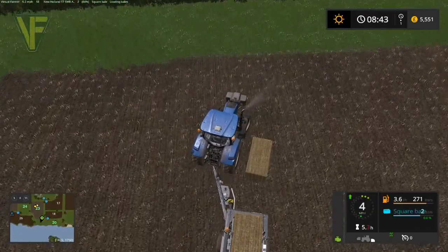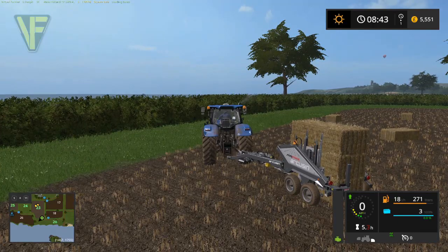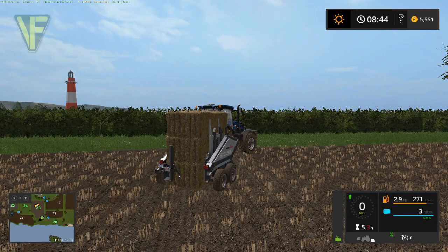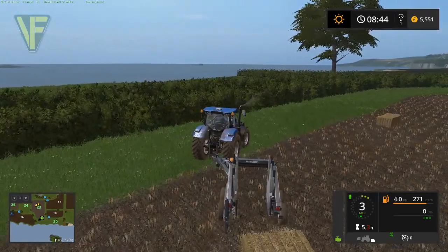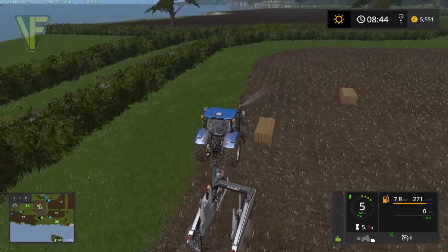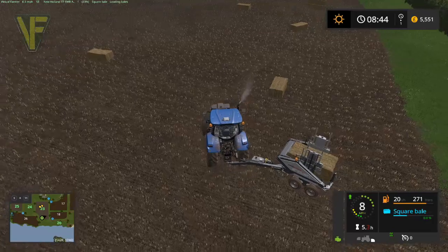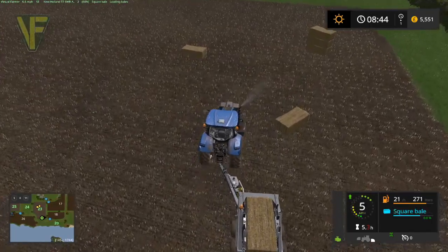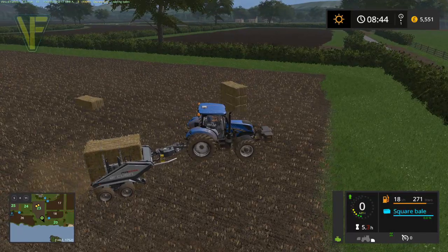This does stack to four bales high but we're not going to four — we're going to drop at three. It's called a four-stack but it doesn't stack more than three, which is interesting. But that's perfect for what we're after because our bail trailer doesn't go higher than three very easily. If you're careful it's fairly easy to get them in.